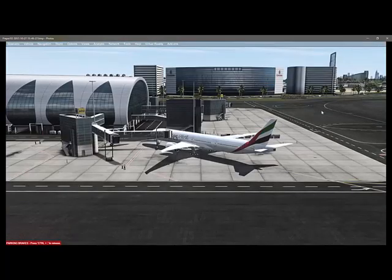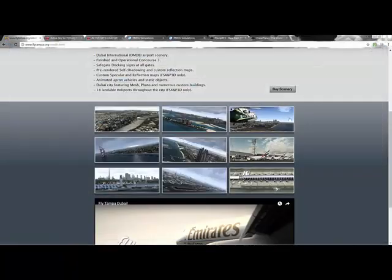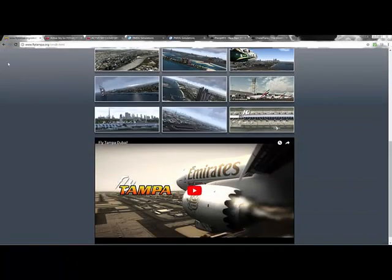Dubai Airport is one of the nicest airports you can get. It's from Flight Camp — really easy to download, run the installer, and you're done.